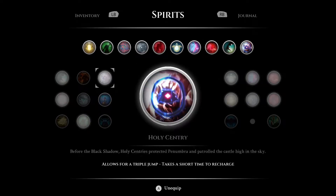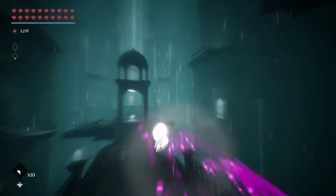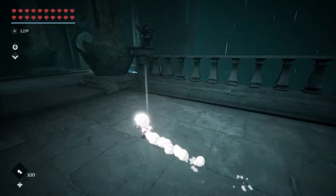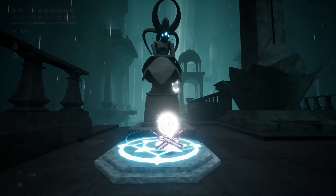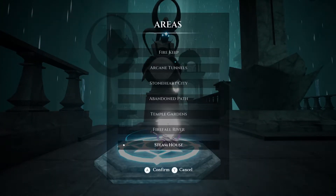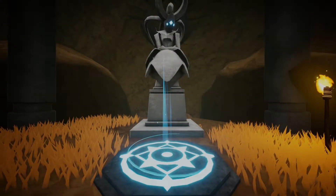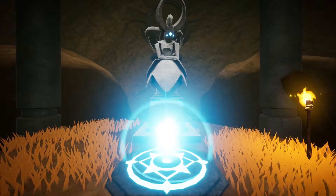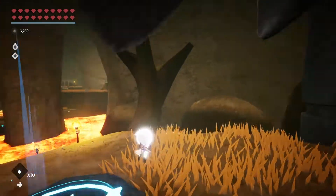I don't necessarily need the health of enemies since it's only a half a heart. So I've got a triple jump now — the triple jump — and a double dash. I don't need them because I haven't got any voids left to do. Maybe there's a final dungeon that actually has platforming in it, then I'll be glad I have it.